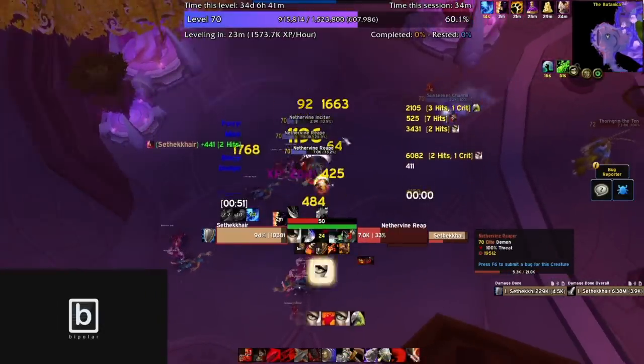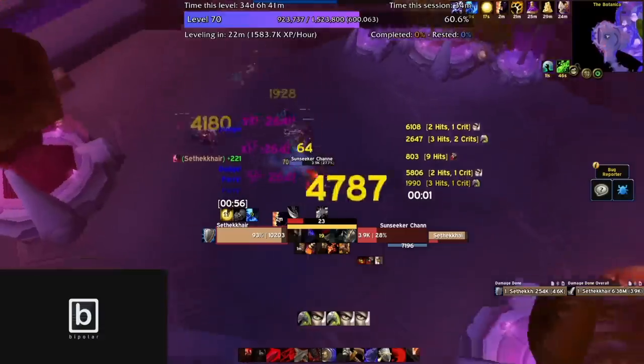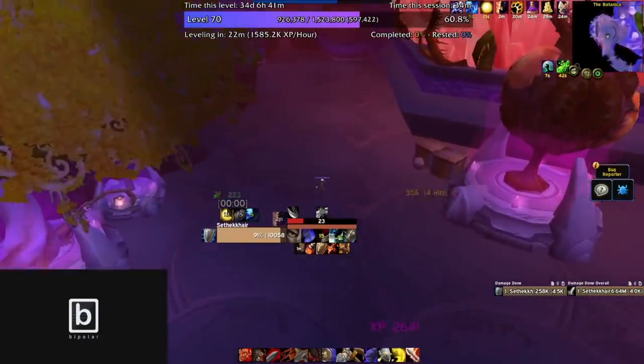I skip this boss to pull this channeler and then move on. Look to see if the channeler puts the buff up — he doesn't. Just move on. There are two stealth mobs here — you just pick them up and kill them.